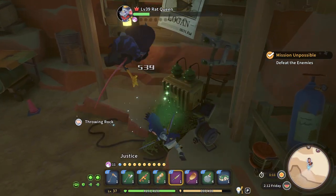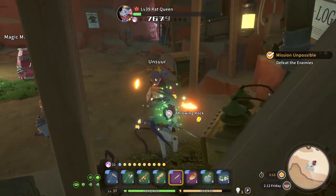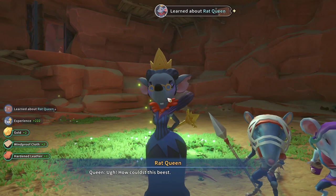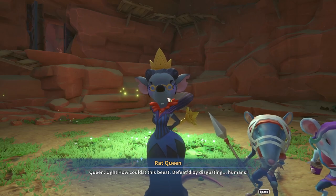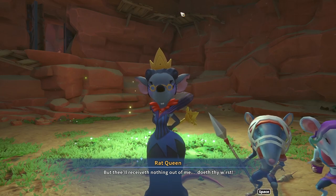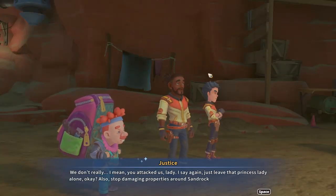I think we've got her - really not much of a challenge when it was all said and done. If she goes into ultimate mode again I might disengage and start throwing bombs, but I think we got her. She dropped something! Well you know, get good - I don't know what you want me to say. We just want you to leave the princess alone - you attacked us, lady! Just leave that princess lady alone.